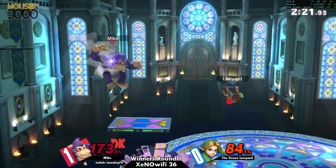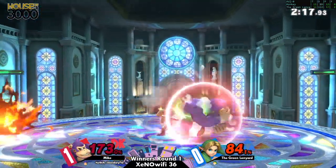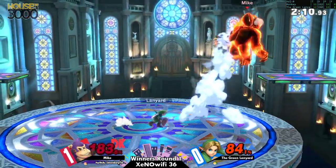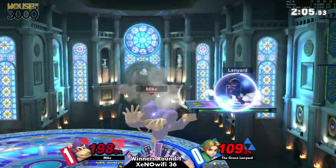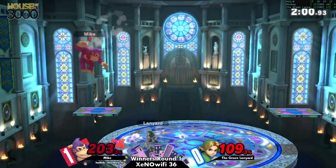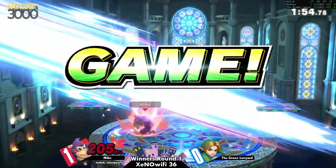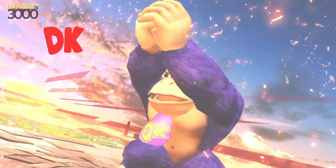Lanyard is keeping this very competitive with a really solid lead. Can he take Game 2? Will we see a Game 3? Both of them electing to smash into each other's shields. Oh my god — super armor on the falling up-air — and then DK ended up putting him into the ground! What looked like it was going to be Young Link's kill turned out to be DK's.